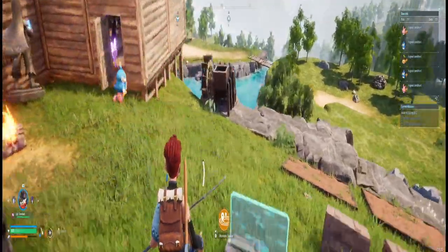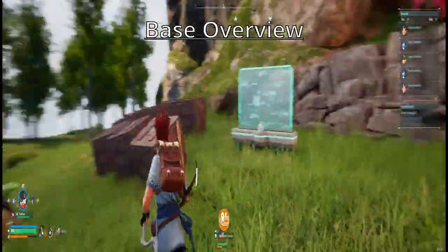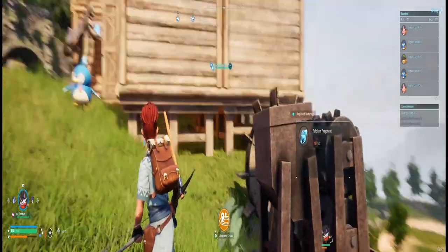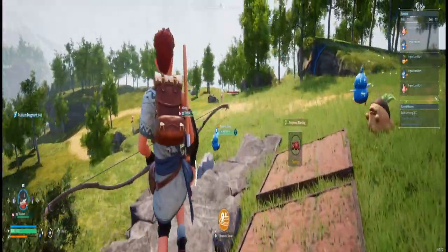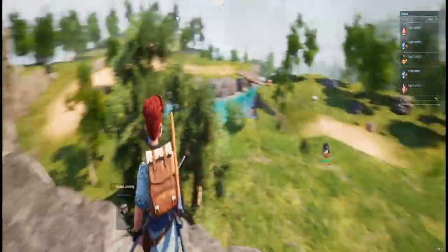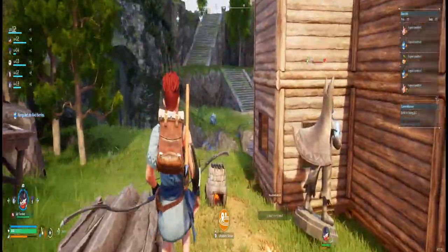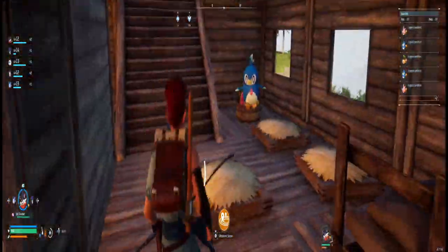I settled here early on just because there are a few resources around. Usually you won't have that many resources. I made my house off the cliff, but that's fine because you are able to do so. I have my penguin giving me water, my trees, my mining going on, and I also have a lot of storage boxes. That's something I recommend early on, especially if you're gathering resources to build stuff.